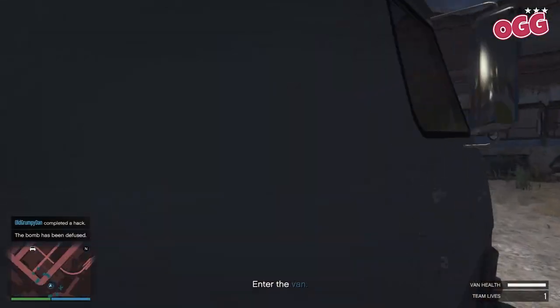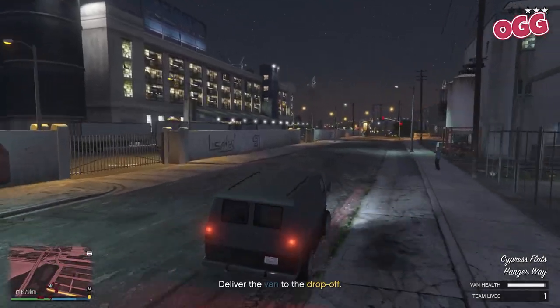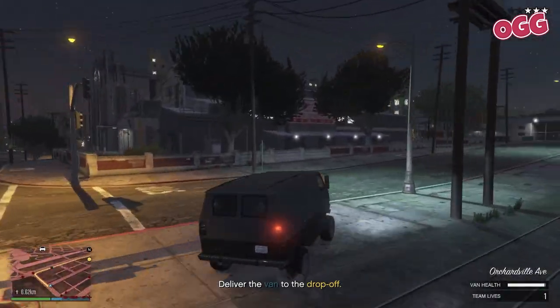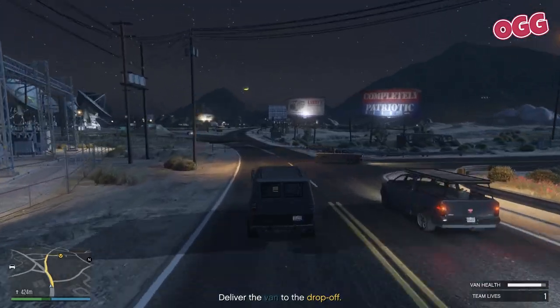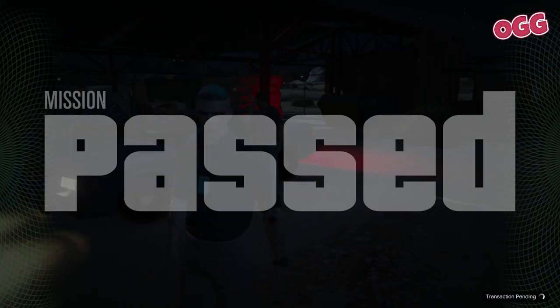Once the bomb has been defused, jump out of the van and run around to the front. Jump in, set your view mode if you're not a fan of first person, then head off. You'll see a new marker — just make your way over. After a bit more briefing, you'll be asked to lose the cops. Once that's done, you're more or less out of danger. Drop off the goods to your contacts and that's the end of the mission.